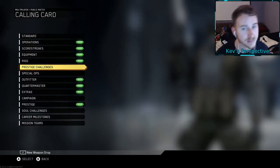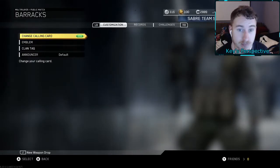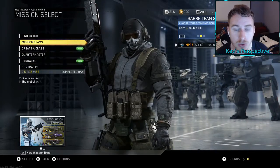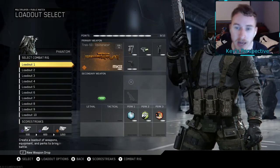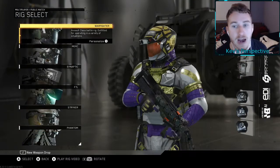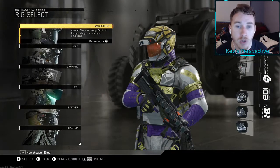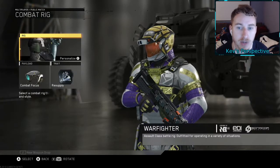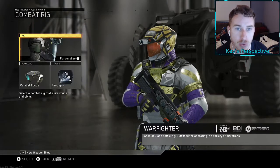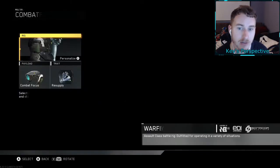I'm not going to show you my calling cards. Now let's go to my create-a-class — this way you guys will be able to see all the outfits, all the uniforms, whatever you want to call them, that I have for my rigs. The first thing we're going to do is go to the Warfighter rig.